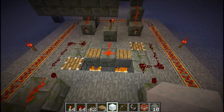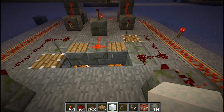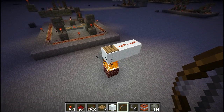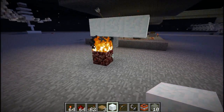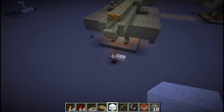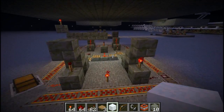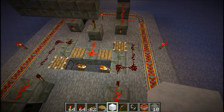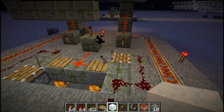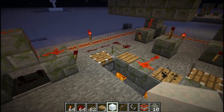The other reason is so that it lifts the arrow off the pressure plate and puts it back down. Because, for example, if I have an arrow on a pressure plate and I get rid of the fire or move away, it's just going to stay on - it will toggle on and will not turn off unless the arrow is off the pressure plate. So that's what these pistons do - they push the arrow off the pressure plate and bring it back on.